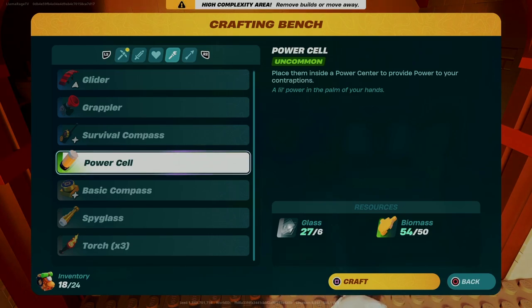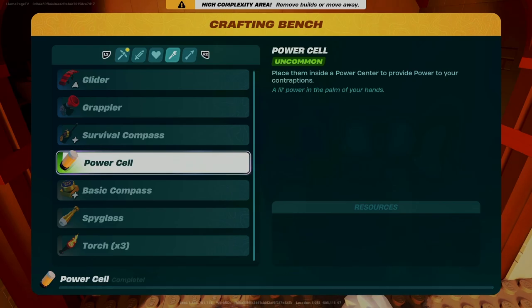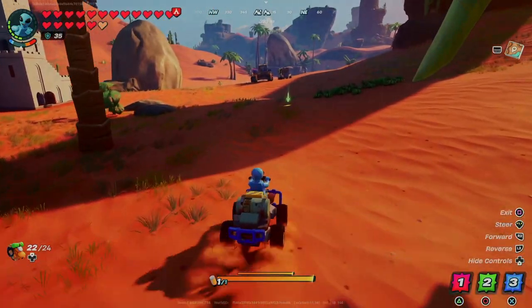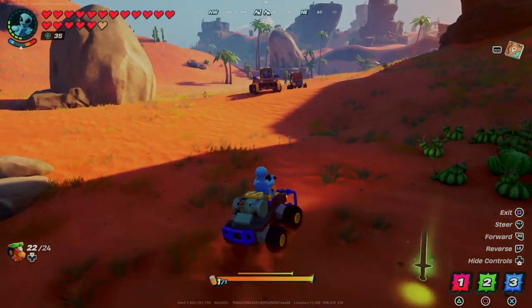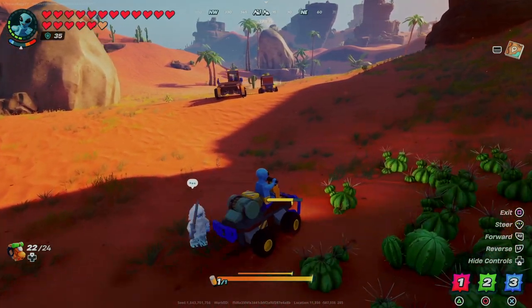You need 50 biomass and 6 glass for each power cell, and the news gets even worse when you test these out and find out that a power cell in the speeder seems to get you about 2000 meters. Trying to get a hauler halfway across your grass valley will probably take four or more of these.